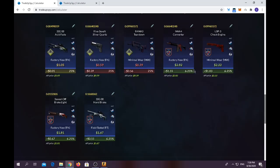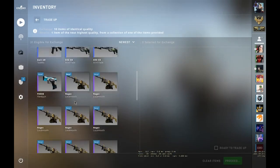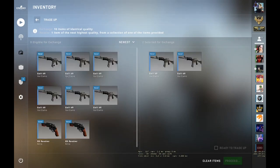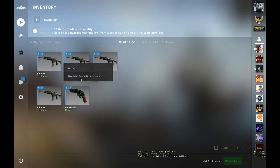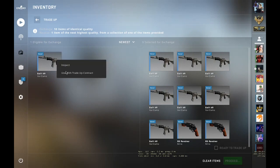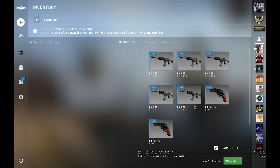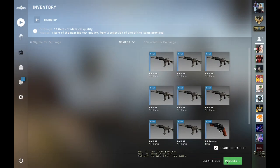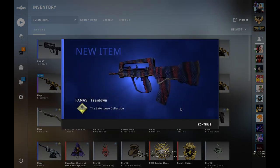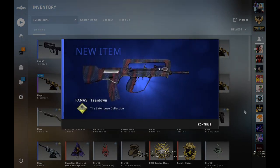Let's get to it. Triple Galil, one R8, triple Galil, one R8, and for the last one — triple Galil. Three, two, one. That's my bad luck skin — that's the skin I hate the most.